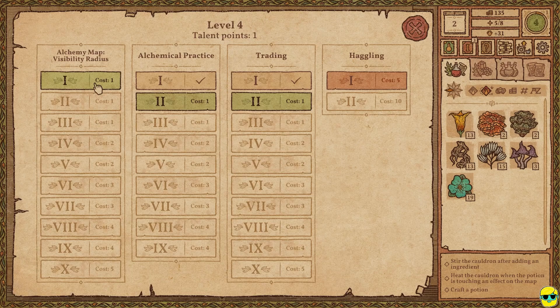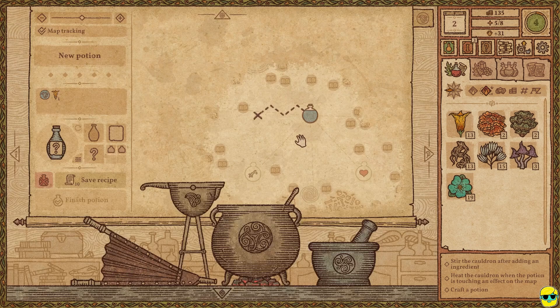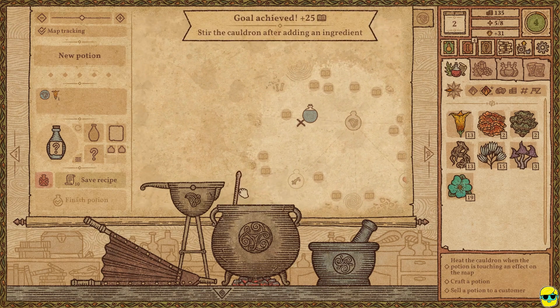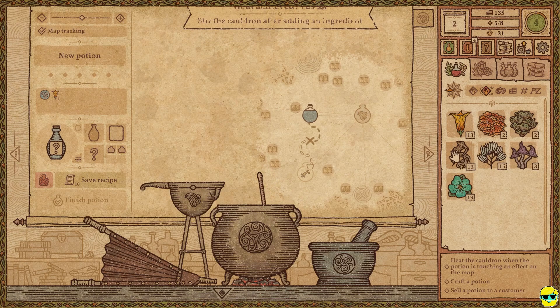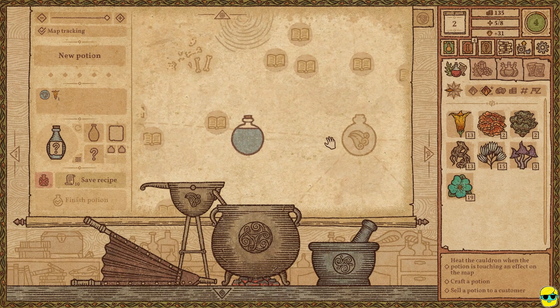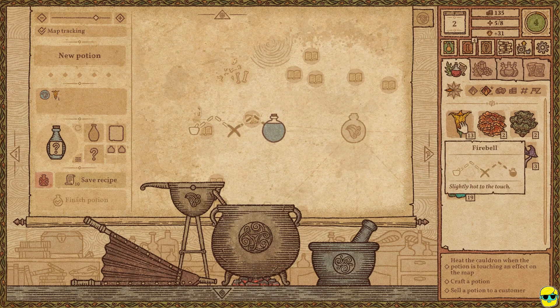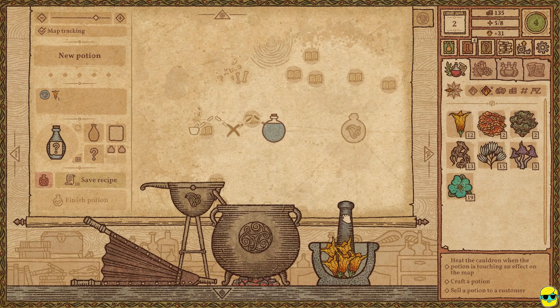I'm going to get the alchemy map visibility radius up right now because I'm going to be exploring, so I might as well knock out some more of that while I do that. I'm going to go here and stir it up. Remember, if you're looking for a potion, follow the dotted lines that you see on the alchemy map. We're just going to drop these in and grind.